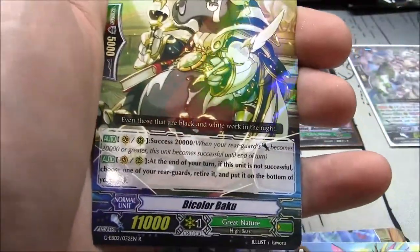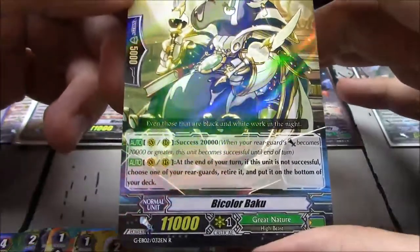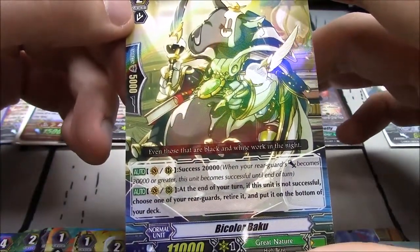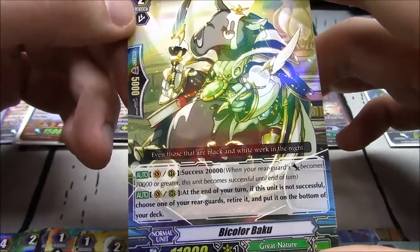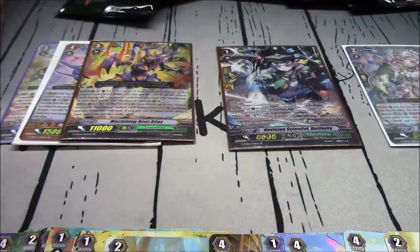Another single R: Bicolor Baku — grade 2. Success. At the end of your turn, if this unit is not successful, choose one of your rearguards, retire it and put it on the bottom of your deck. But if it is successful, it doesn't matter.